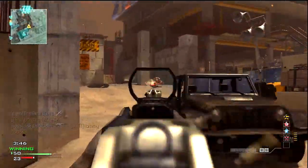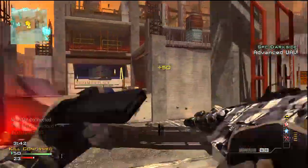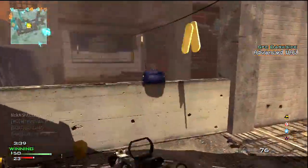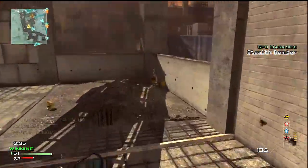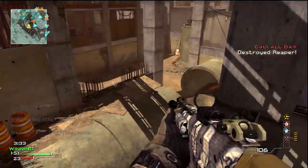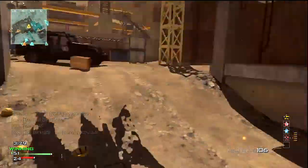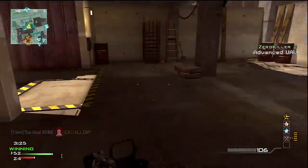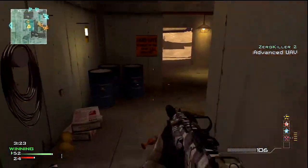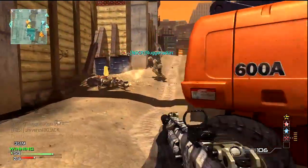The Reaper is causing some havoc right now, and I'm going to take advantage of it and see if I can kill a couple of guys that are trying to shoot some stuff down. But paying attention to the advanced UAV that's up right now — there's a guy hanging out around here someplace. It looks like he's down below, and since our team is kind of all over the place right now, they're going to be spawning in some completely random spots.